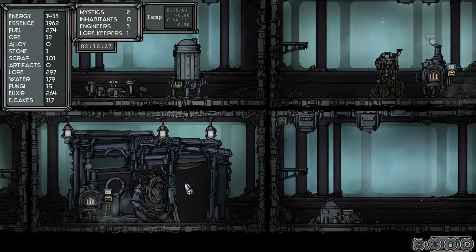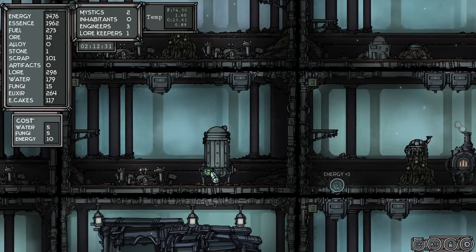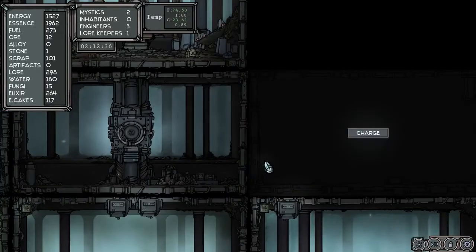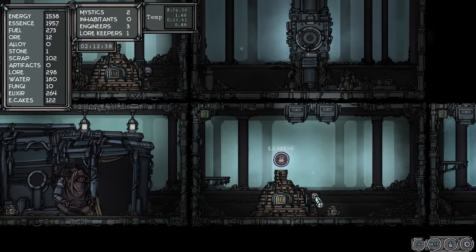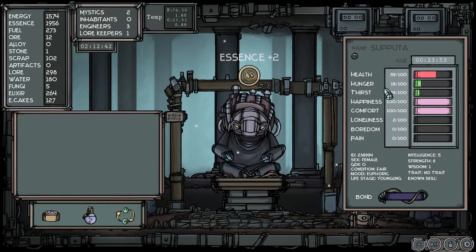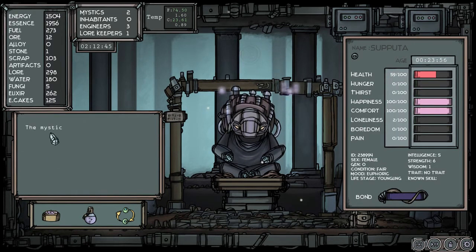Let's see what that does for the temperature. There we go — temperature raised to 1.60. Pump that up to five. How much fungi do we have? We need more cakes. These children — these mystics — are going to knock me out. How are you doing, young lady? Her health is coming back.